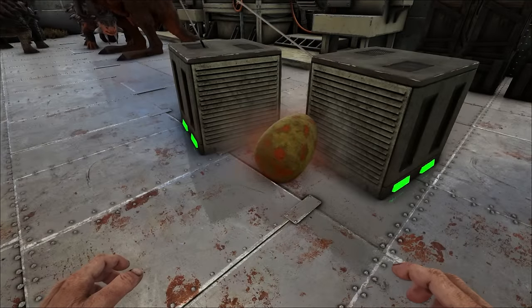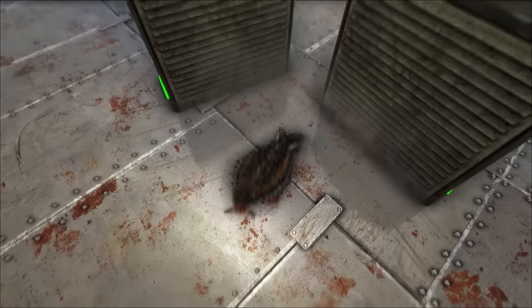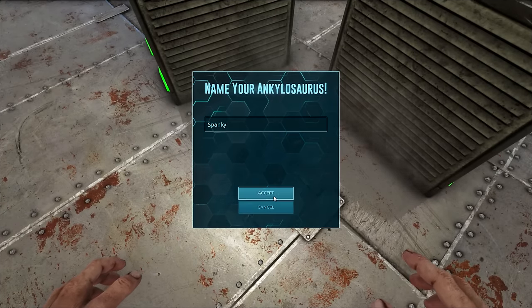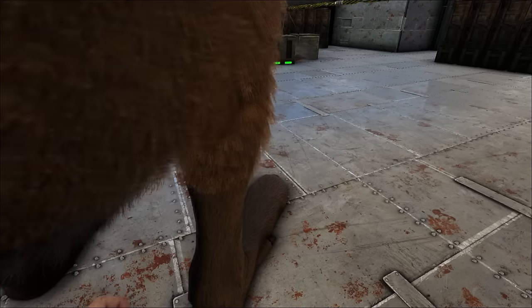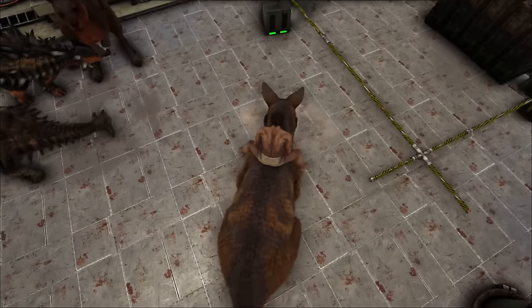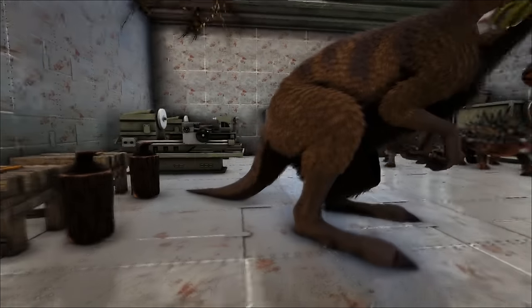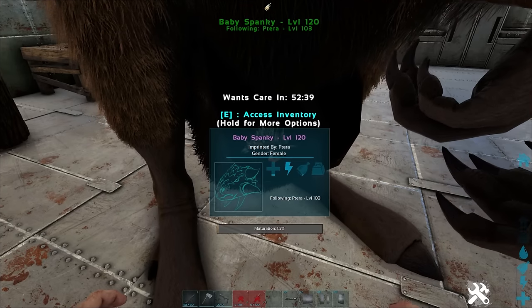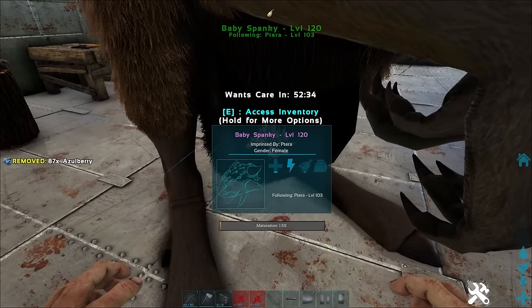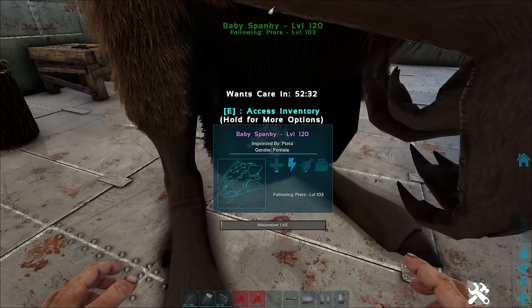Let's say you've just bred yourself an Anky and want to get the most out of it. You've found that they require a lot of attention to get fully imprinted, and you just don't want to deal with it but also want the boosts of imprinting. Procoptodons are the answer. When you put a baby dino in the pouch of a Procoptodon and imprint on it, the imprint affinity will double. This means if you usually get a 13% imprint affinity, placing it in a mate-boosted female Procoptodon will give you a 26% imprint affinity.